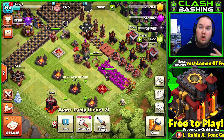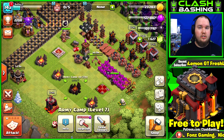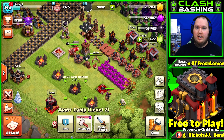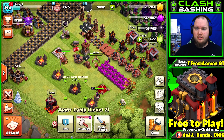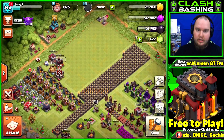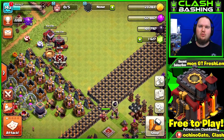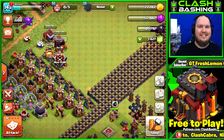We got a lot done today. As far as farming goes, use your Town Hall 9 strategies - lava loon, goblins, barge, whatever you were using at Town Hall 9 and just keep wrecking with it. If you stay down in Crystal or Gold leagues you'll find tons of loot. That is how we're starting off our Town Hall 10. Hopefully you enjoyed today's episode - thank you so much for watching, you guys have a great day, and keep on Clash Bashing!